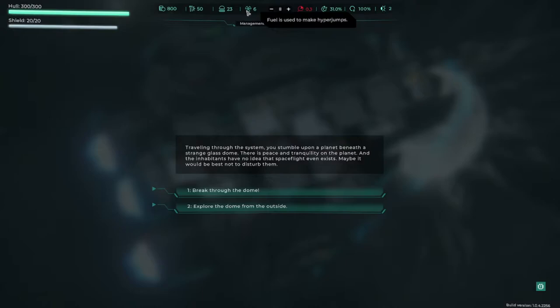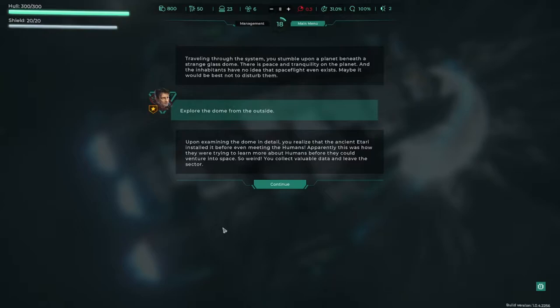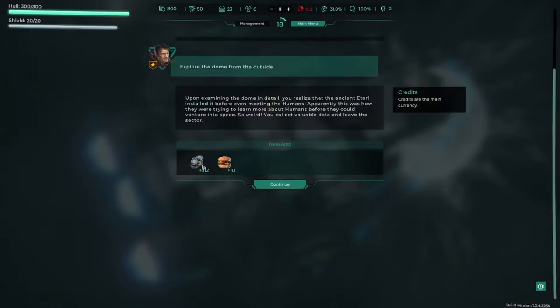That jump used up some fuel — we've only got six fuel left. Traveling through the system we stumble upon a planet beneath a strange glass dome. There's peace and tranquility and the inhabitants have no idea space flight even exists. We can break through the dome or explore from outside. Let's explore from outside and try to be nice. Upon examining the dome, we realize the ancient Itari installed it before even meeting humans — they were trying to learn about humans before venturing into space.